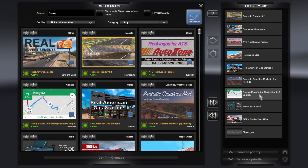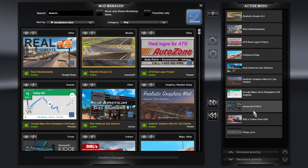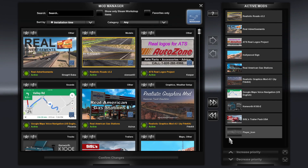I've thrown in the Google Maps voice navigation but I don't think I've got that turned on — I'll have to see. The good old Kenworth K100E — that's the truck I'll be driving today. I love that mod, one of my favourites. And the Sizil's Trailer Pack for USA, and then the player icon — I've actually got my own little icon in there now.